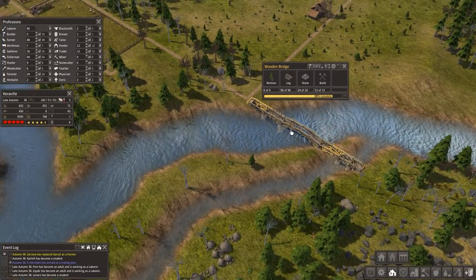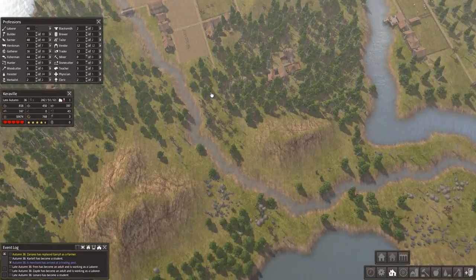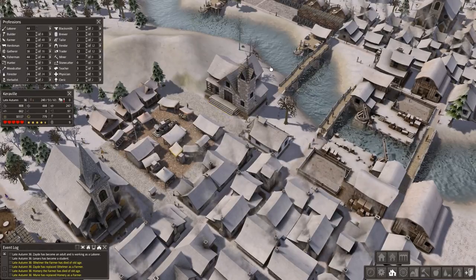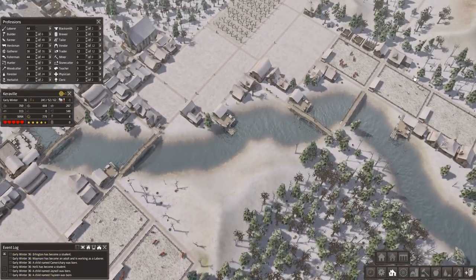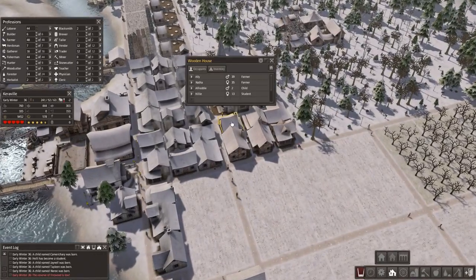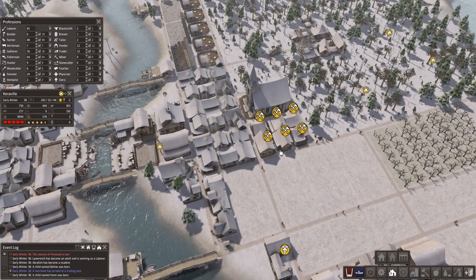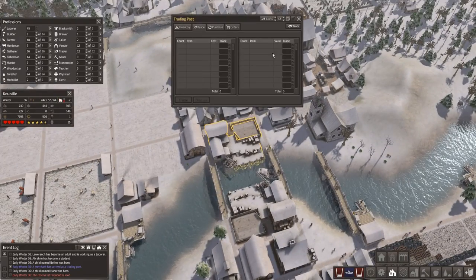Why the hell is this bridge not being built? I built that just to get that iron. Late autumn — winter is coming again. How many deaths in the new house? Four already. We got 352 people living here. Education level 70, cloth 83 — seems about right. We're kicking the babies out on the streets in the middle of winter because we're remodeling! Five people are homeless and gonna freeze to death. Let's reclaim this — I'm gonna wait with that, otherwise it's gonna be bad.